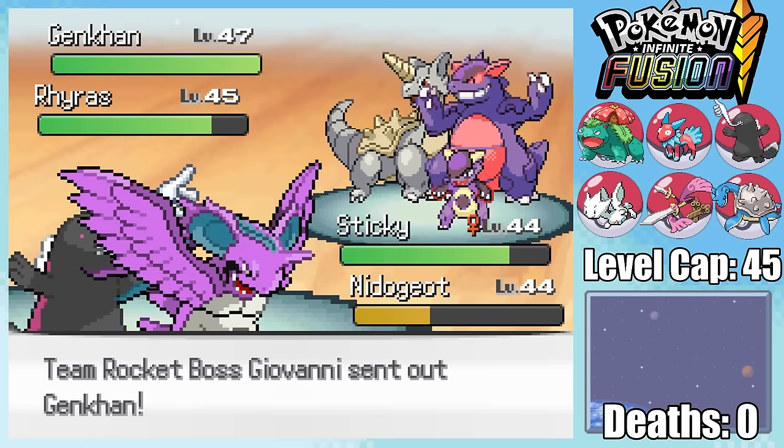Rhylax comes back in and gets immediately Full Restored, as I am of course locked into Petal Dance, which does massive damage. As Giovanni heals again, I end up getting a high roll, taking out Rhylax, and thus gaining me the final Gym Badge.